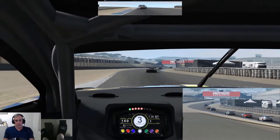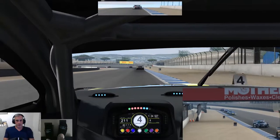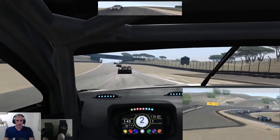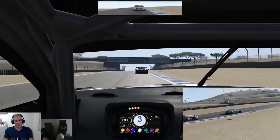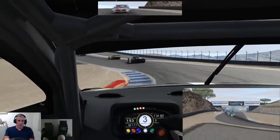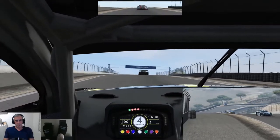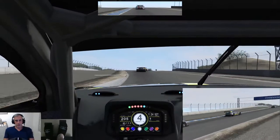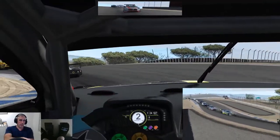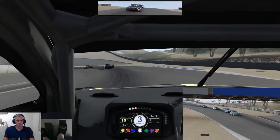Laguna Seca is one of my all-time favourite tracks. I just love the layout — the undulations, the elevation change. It's absolutely brilliant, and then of course there's the corkscrew. This is probably the most difficult corner on the track. So onto the Rahal straight and into the corkscrew — this is the section where the BMWs really struggle, with the car off balance on entry. They're fine through the actual corkscrew itself; it's just the entry to it.